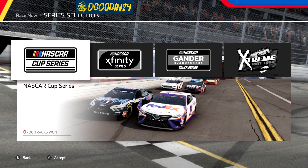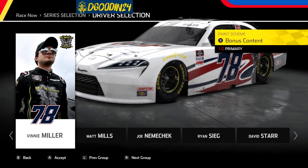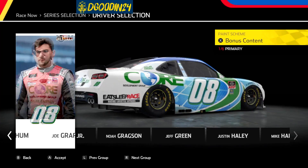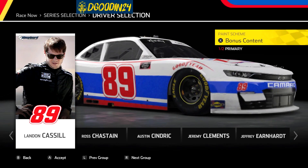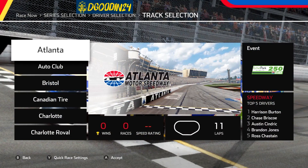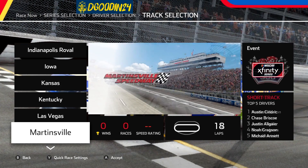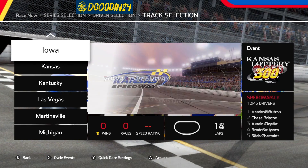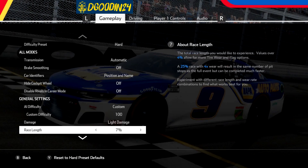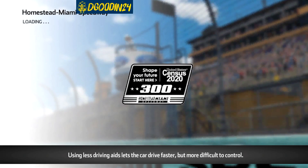Let's do an Xfinity Series race. I've done the Cup and the dirt tour in my handheld video, so we'll go ahead and do this. I wish these were updated because I'd like Landon not to be in the 89, but at least they got his name spelled right. We'll go ahead and pick the Blue-Emu car — it's so pretty. Let's do Homestead and make it a shorter race, just two percent laps.